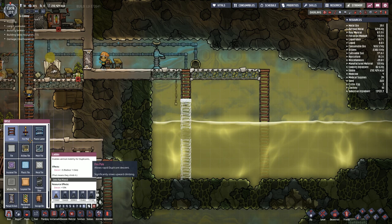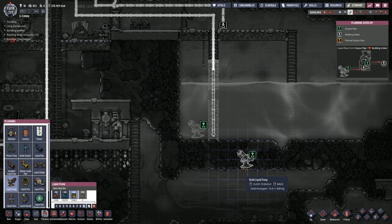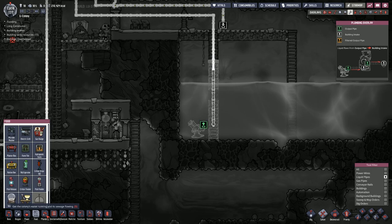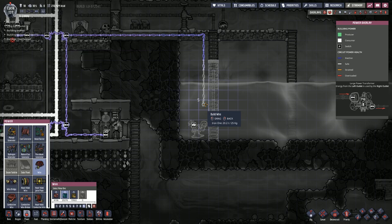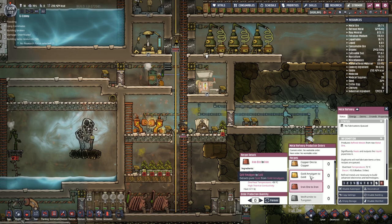We'll bring that all the way down to there. This will also help with our plumbing — plumbing will go down and we'll go over to the liquid pump and place that in there. We want to refine gold amalgam to gold. Because the steam turbine will probably get warm, we want the overheat temperature increase. We're going to produce 10 units. Someone is scalding when they are trying to repair that pump.